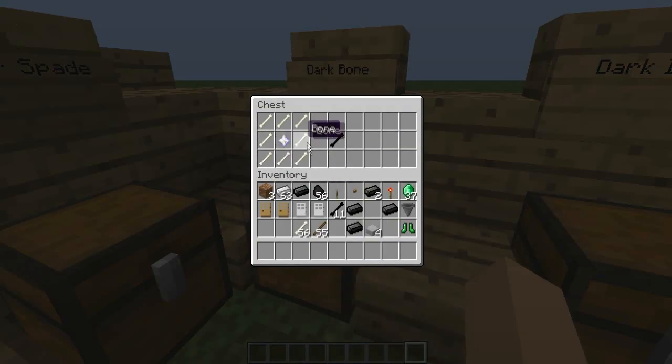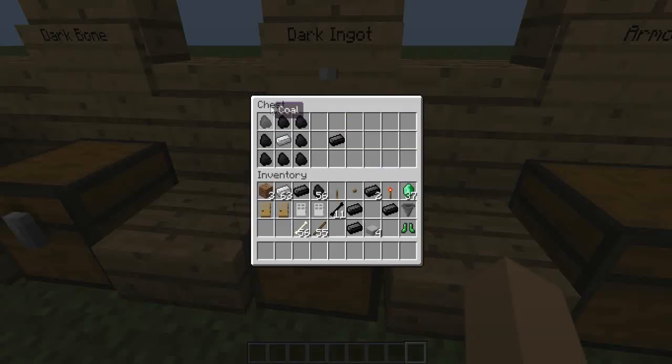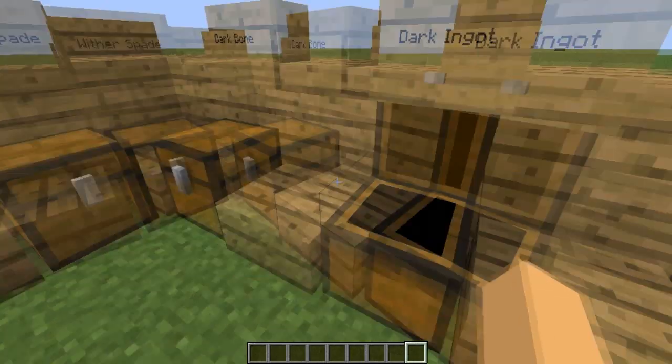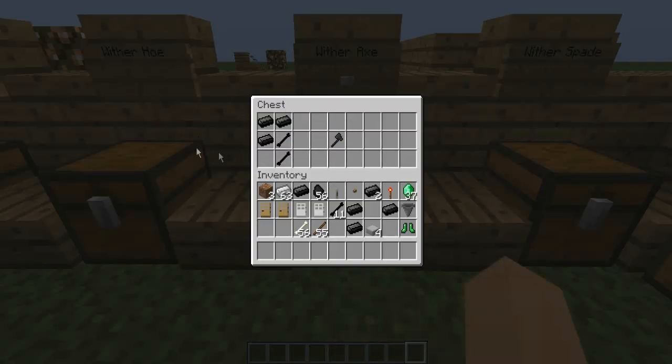First you need to make a dark bone, which requires a nether star. I've never found one before — I don't know if they're rare or easy to find, or if you can even find them at all. You need the dark bone, and also the dark ingot, which is pretty easy to make — just coal and iron. So they use pretty much the same formula as the other tools, but you just need the dark bone and the dark ingot.